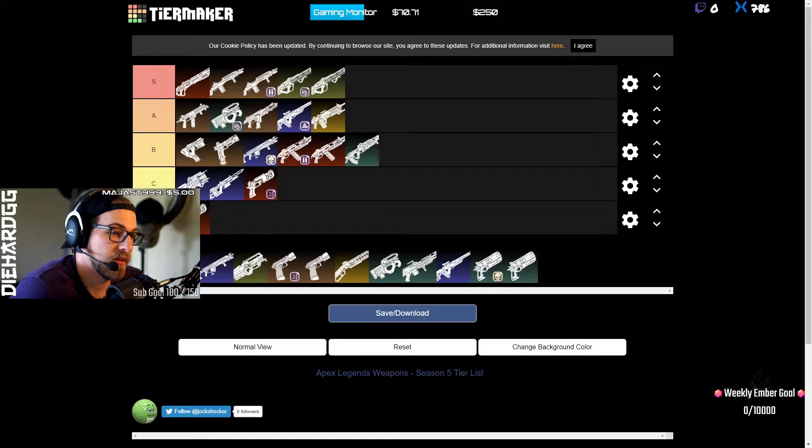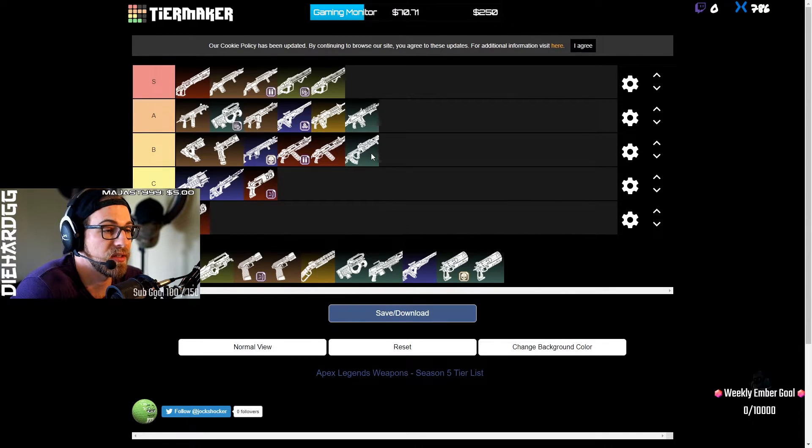The Hemlock I think is A tier — better than the Flatline. The Hemlock with single fire mode is amazing; you'll see people running it instead of a G7 Scout because you can ping people from far away for massive headshot damage, cracking shields over and over. It's super annoying to go up against late in the circle because you keep getting pinged and have to heal. The burst fire is also extremely good early, mid, and late game.